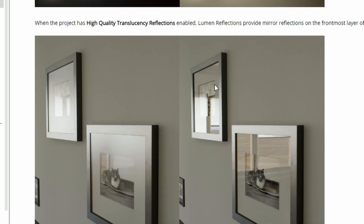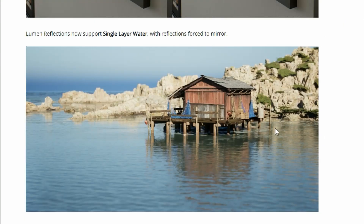The reflections — as you can see, high quality translucency reflections got enabled with the latest patch, and they look very realistic. It's a huge improvement. They've also added new support: Lumen reflections now support single layer water with a reflection forced to mirror. So they're adding more realism into the Lumen technology, and I guess this is going to be very much game-changing in Unreal Engine 5.